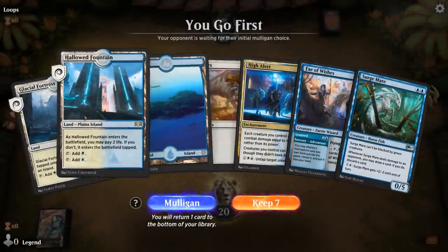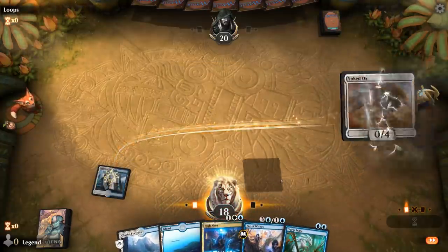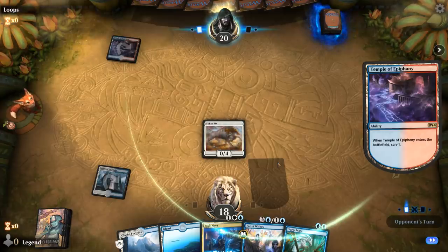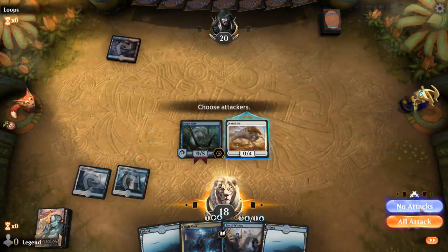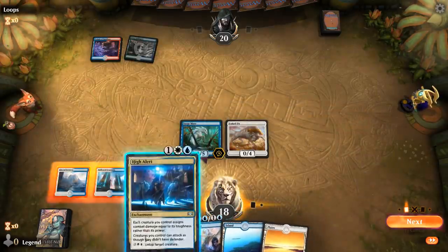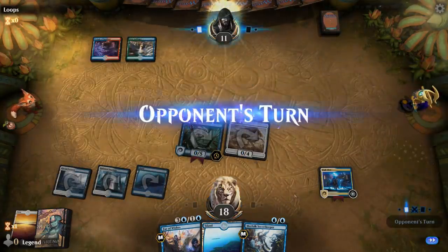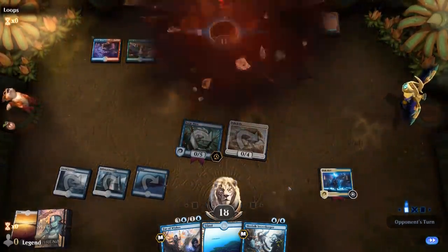Game seven — we're on the play with a very solid hand: Yoked Ox into Surgemare into High Alert, maybe keep the Fae of Wishes to adventure first. Facing a Temple of Epiphany. Hopefully the High Alert resolves. We also get to loot away lands thanks to Surgemare. Opponent concedes — the deck definitely has some very powerful starts.